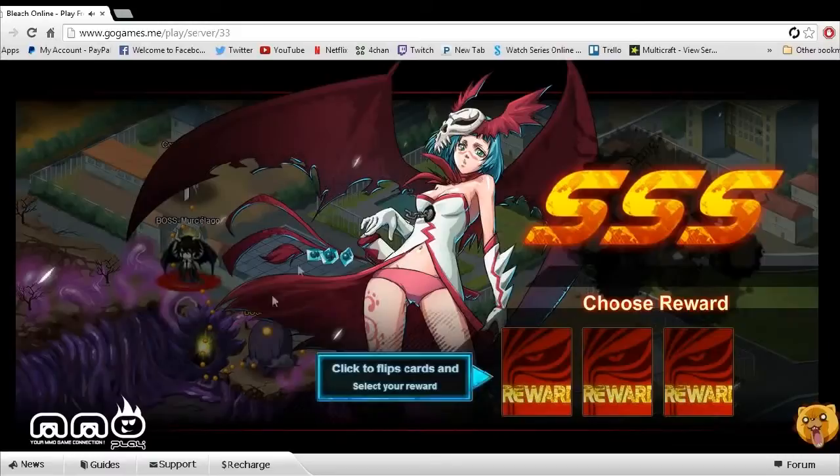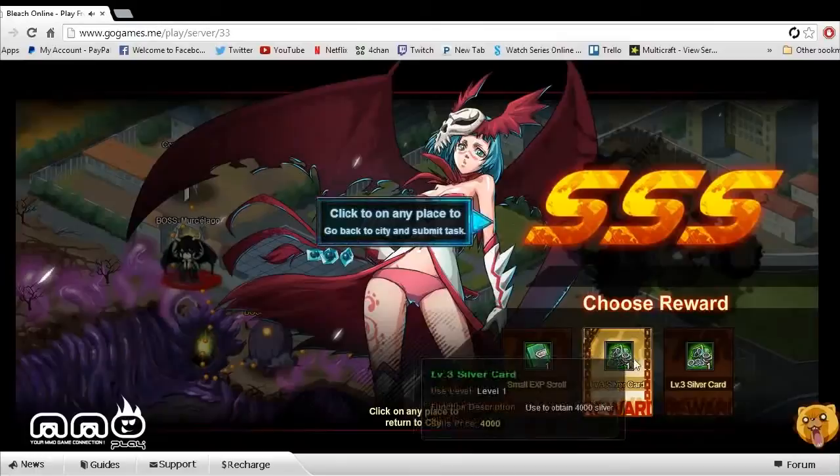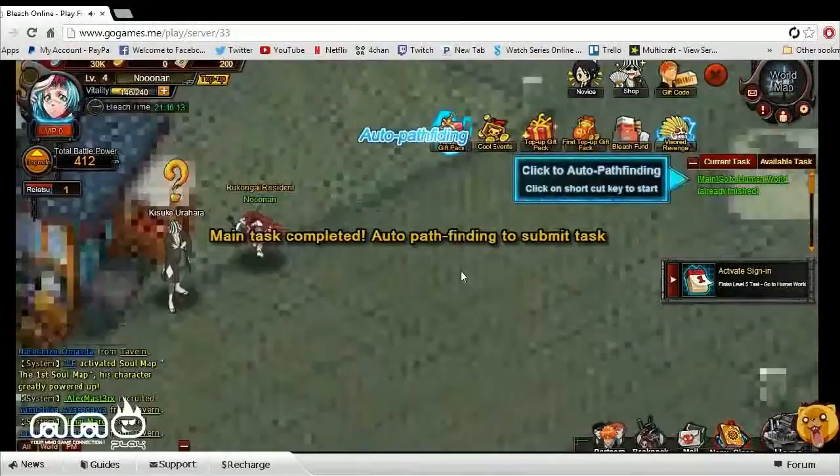Upon defeating dungeons or different NPCs and stuff like that, you can see there's a progression that goes on with different areas. You can select the rewards — we're going to go ahead and click the middle one. There seemed to be two different rewards: we got silver and an XP boost. Not too bad, can't complain — free money.